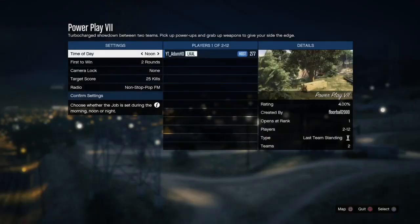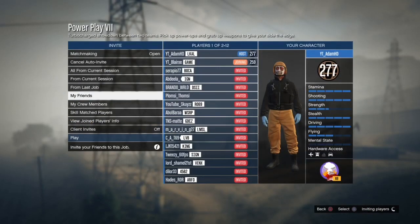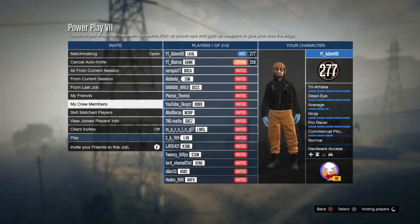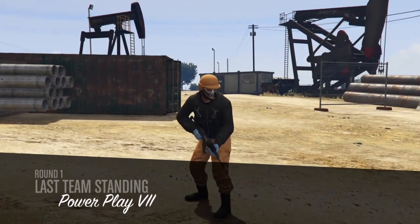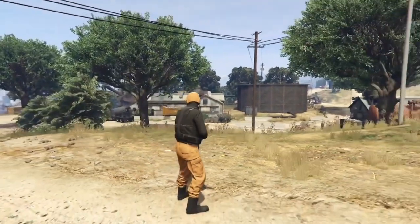You are going to need a friend to help you with this glitch. Blair XE is going to join me and then we're going to start up the job. The more players you have, the different colours you will get.